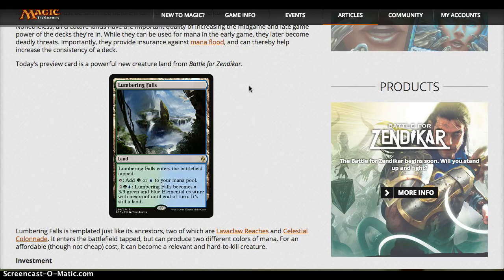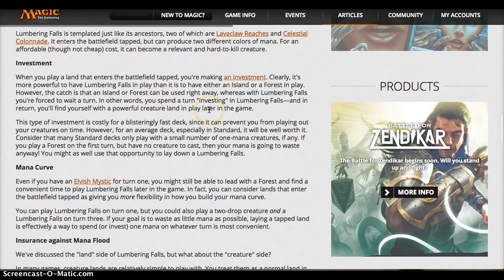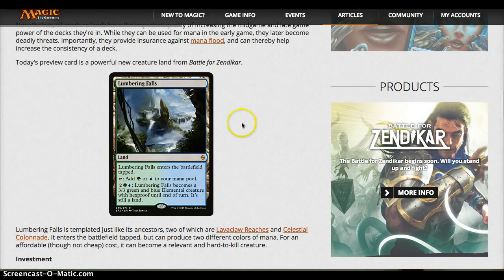Lumbering Falls — yes! Enemy man lands are here, and I think they'll have all 5; they've only spoiled the blue-green one so far. It taps for blue and green, and for 4 mana becomes a 3/3 green-blue elemental with Hexproof. Hexproof is important because we have Awaken in this set — having a land that can't be targeted by spot removal is very, very good. It's also great if people are attacking into it, since they can't use removal in combat to interact with it. And it gives you the option of pumping your creature via combat tricks. I think it's a very solid land, definitely going to my cube, and standard's going to be great.